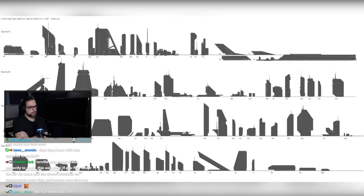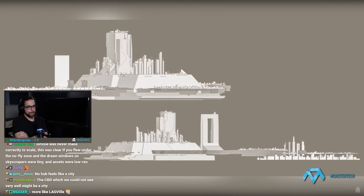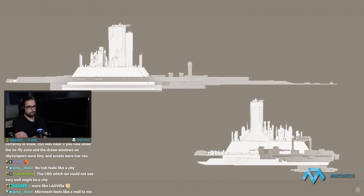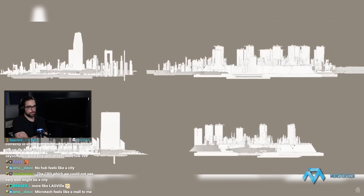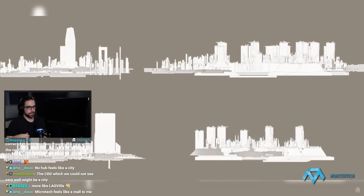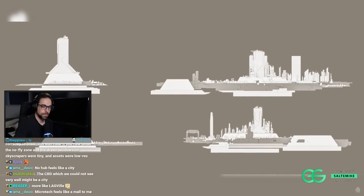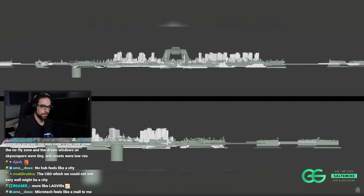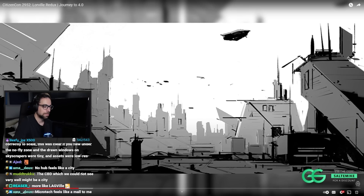No hub feels like a city — I think microtech does. Initially what I did was create a variety of black and white sketches of different approaches for the city, a side panel of silhouettes of buildings. The main reason we needed to work on this is many gameplay issues — we want to make gameplay in interior buildings and need to create a bigger city to give players a fun flying experience.